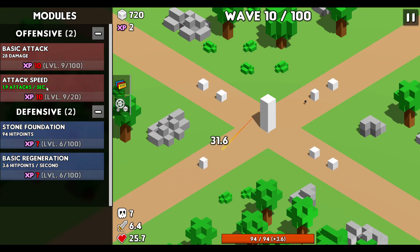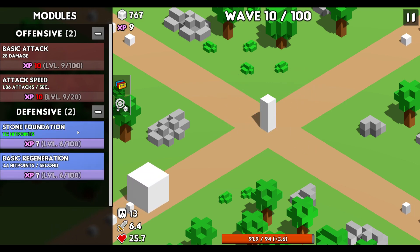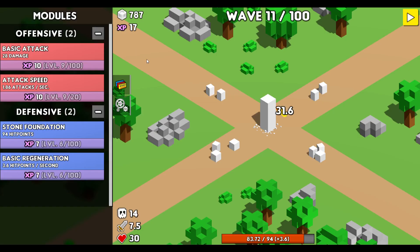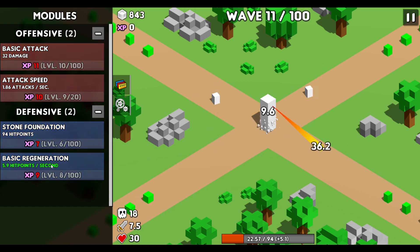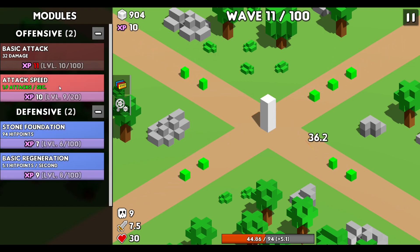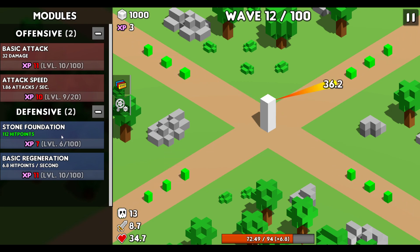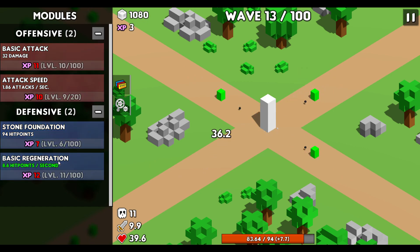Hopefully we see some different types of enemies. Oh, there's a big gang coming — that's cool. We do get some new enemies who are green but relatively the same. I guess it's going to be a couple of minutes of just watching a tower shoot things.